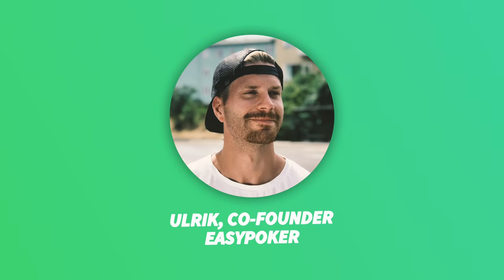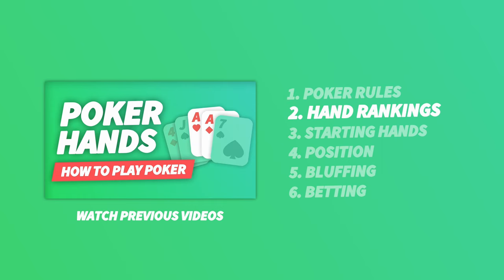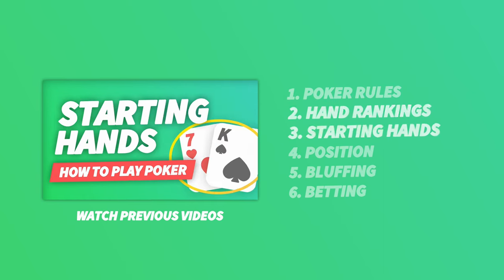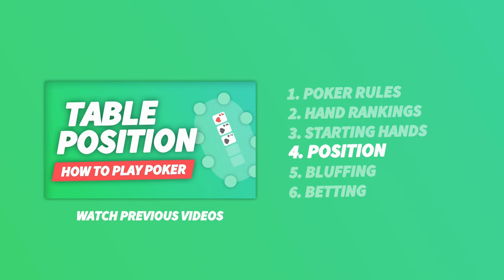The last couple of videos focused on the different hands and when to play them. Aces are good, a flush beats a straight, and the player who's dealt the best cards always wins. Right? Thankfully, no. It's time we talk about the art of bluffing.